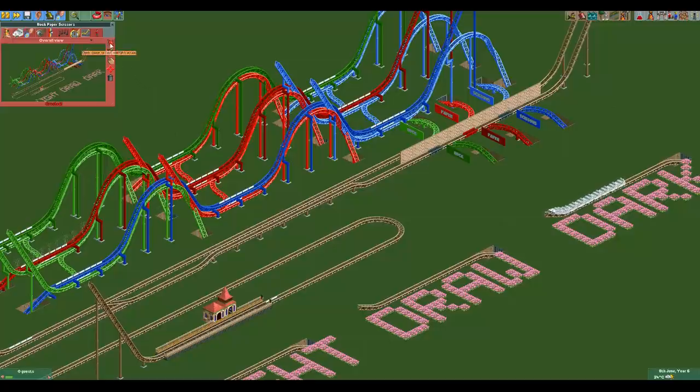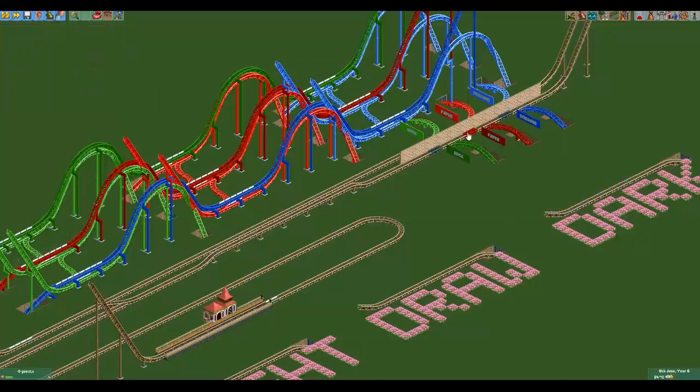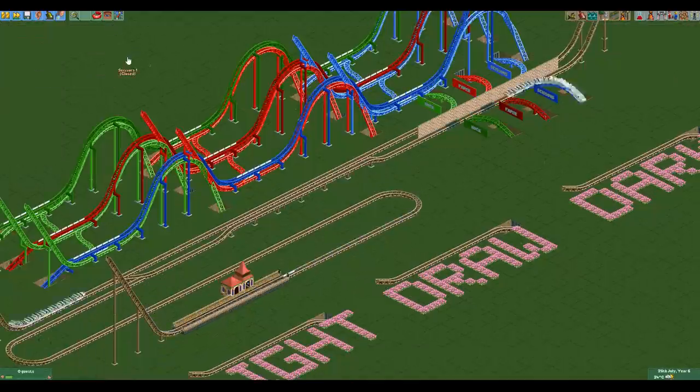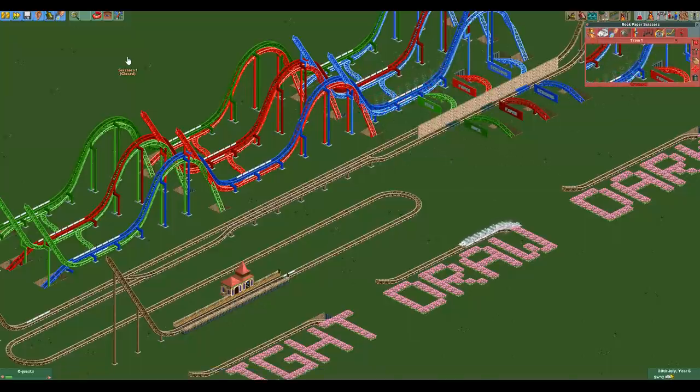Now all you have to do to reset the machine is to close the ride and delete and rebuild the track pieces of the elements that were chosen. Let's do another round. This time both players select scissors which means we should get a draw. I'll speed this up a bit so that we don't have to wait as the machine isn't very fast. As you can see we indeed get the result that it's a draw.